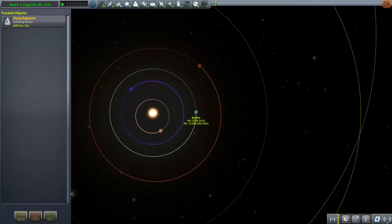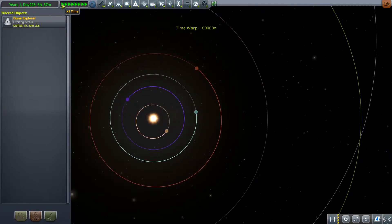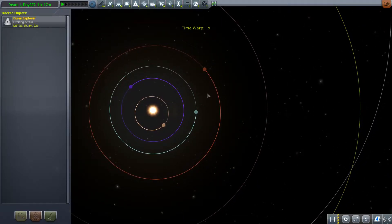Right now we are on Kerbin and we want to get to Duna. What we need to do is time warp ahead until Duna is at about a 40-degree angle from us. So let's go ahead and speed up time until we're at about that 40-degree angle.